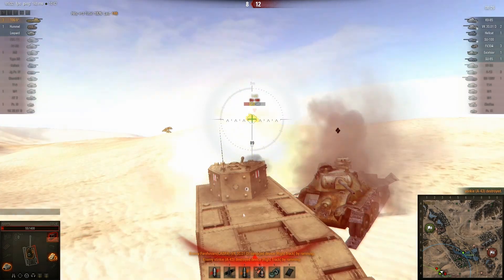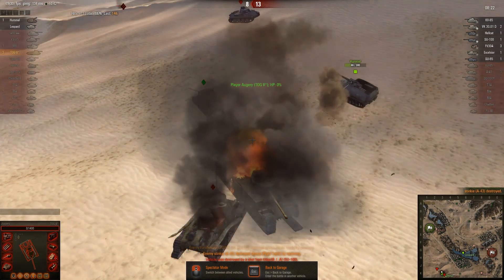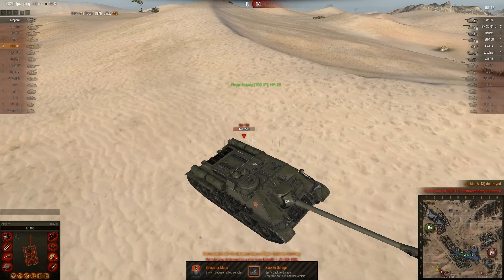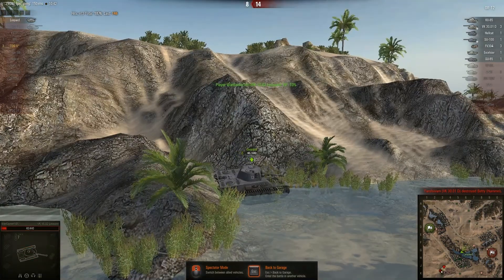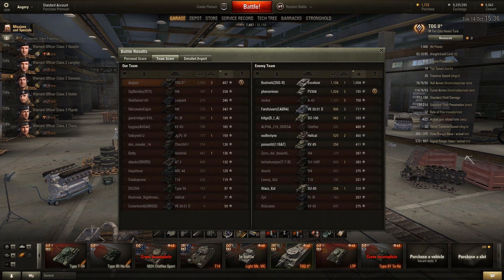Just so you know, ramming a TOG is usually not a good idea — but it worked out for him because it did a lot of damage to me. I was probably going to lose anyway; it's very hard to handle multiple tanks like that when I don't have the armour to stop them. We lost that game as well — but another High Calibre, only second class mastery this time, and around 2,300 damage, although a lot of that was probably the A-43 ramming me.